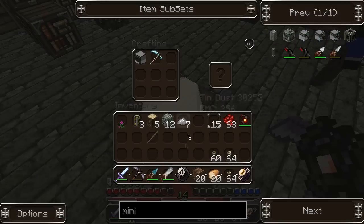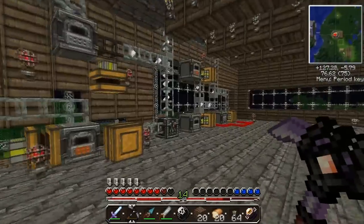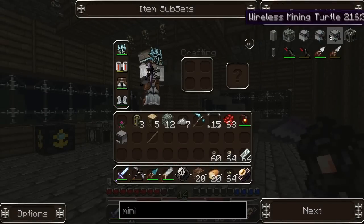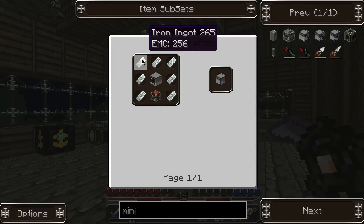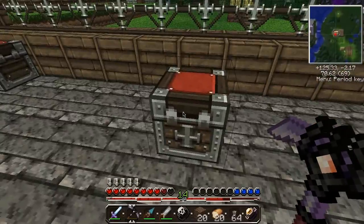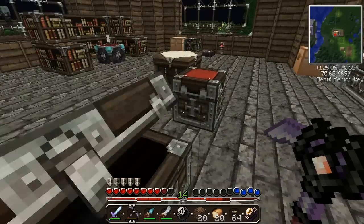I'll just go over to my factory and take out all the ore and a good amount of coal and throw in another condenser so we have another one going. Why am I lagging? I might boost what I need to run it with. Fraps is set at 30 FPS — that used to be fine but now it's just not.